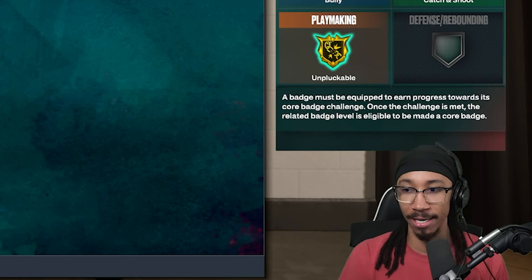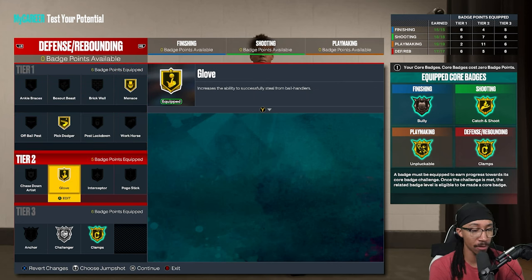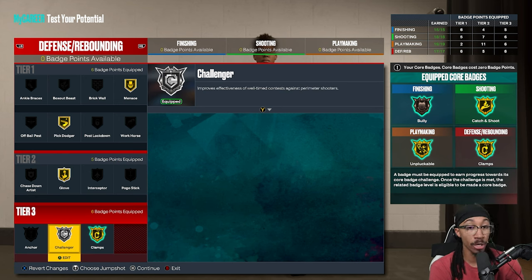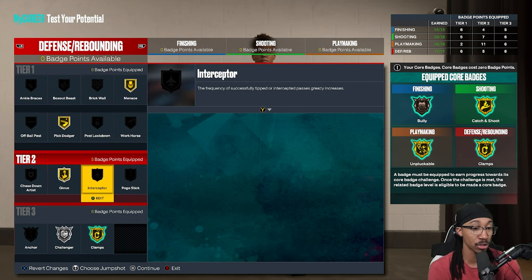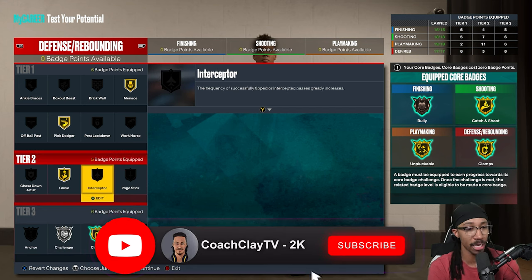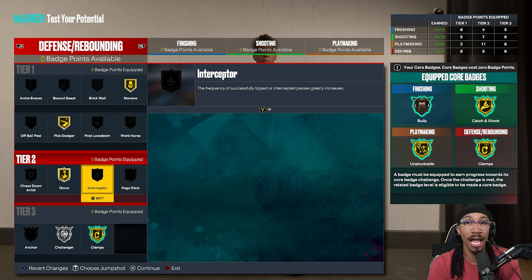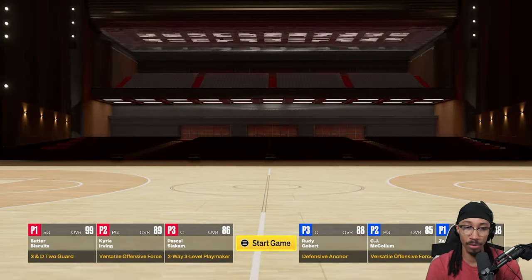On the defensive and rebounding side, this is where your money is made. You got gold menace, gold pick dodger, gold glove — which allows you to pick the ball from the handler — gold clamps, and silver challenger. Once you get an extra badge point, bump challenger to gold so you're golded out all the way through. If you want an interceptor, bump challenger down to bronze and put interceptor higher. But I'm not adding interceptor on this build largely because you'll be playing on-ball, and there aren't many instances where you'll get an in-air steal. You will use glove a lot.